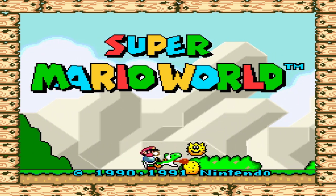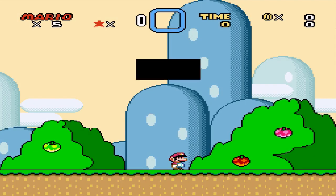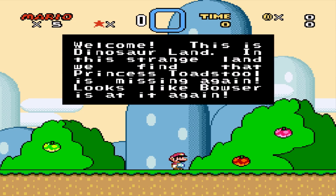Let's go on with this game, as it needs no introduction whatsoever. Welcome, this is Dinosaur Land. In this strange land, we find that Princess Toadstool is missing again. Looks like Bowser is at it again.